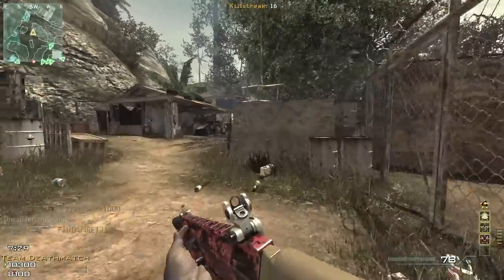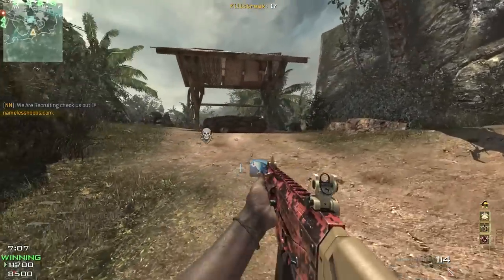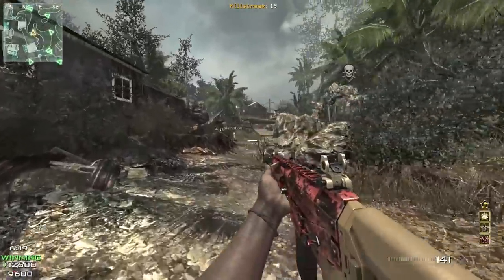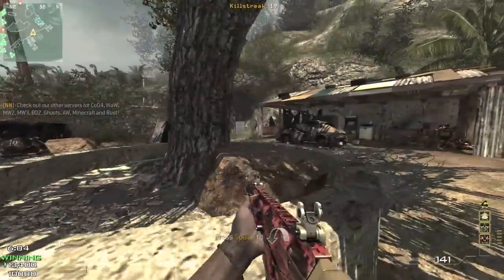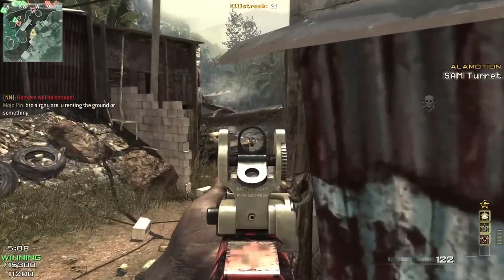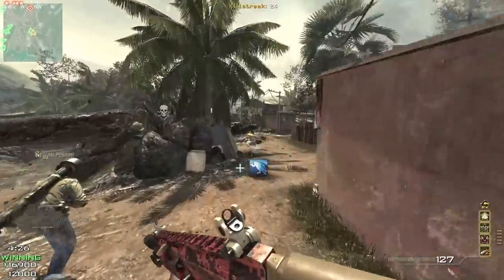I'm on a 16 kill streak — I might take a long stroll because I don't want to die. That guy was AFK, otherwise I probably could have died there. 19 kill streak — I don't want to play too slow because once I engage in a gunfight that's when I die. Advanced UAV from a teammate, well done. 23 kills — okay, nothing stupid. We got the MOAB! Let's go!